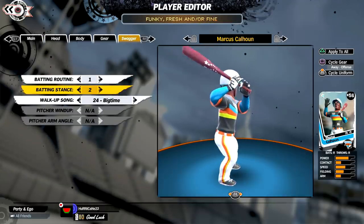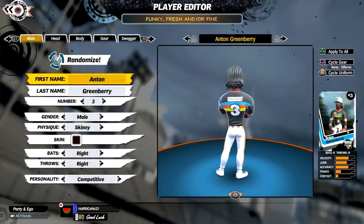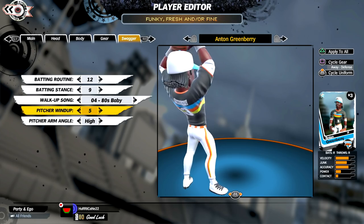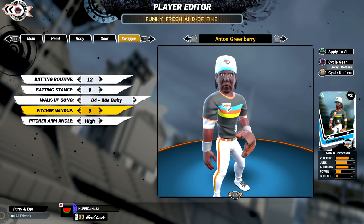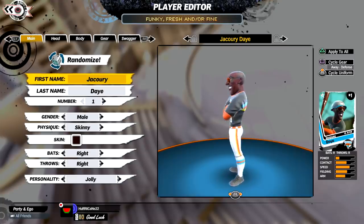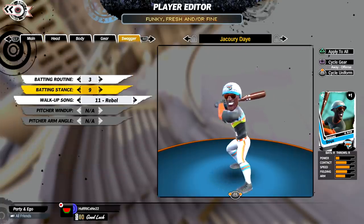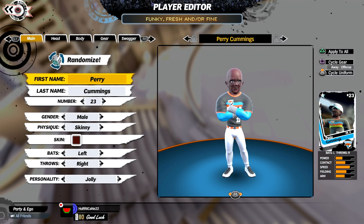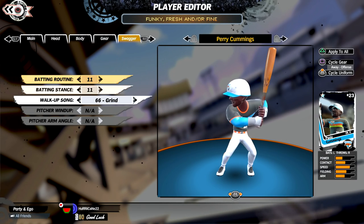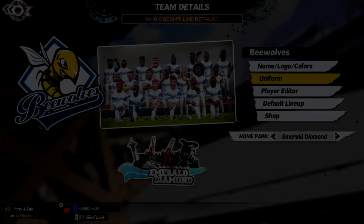Then there's Marcus Calhoun, the power-hitting corner infielder. The ace of our pitching staff is none other than Anton Greenberry, one of the most well-rounded players on the team. Other players include the speedy contact-hitting Jacory Day. He and Perry Cummings help make this the fastest team in the league. Cummings is actually the fastest player in the entire league — he offers a bit more power than Day and a little less contact.